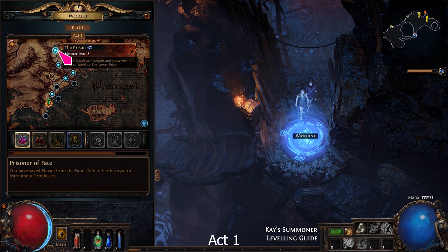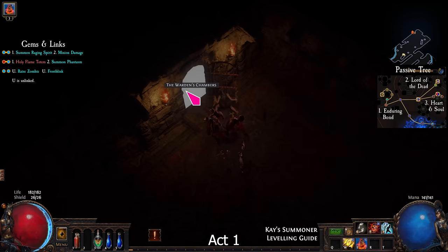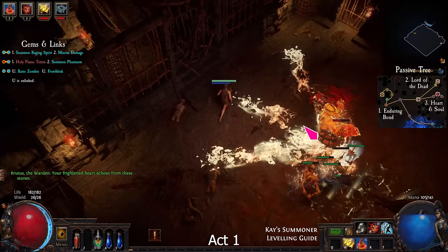Find and complete the trial, then find the Warden's Chambers. Killing Brutus is quite easy — cast Holy Flame Totem near him, and move in a circle while summoning Raging Spirits.